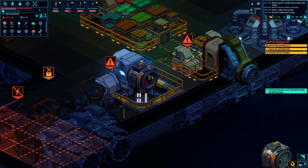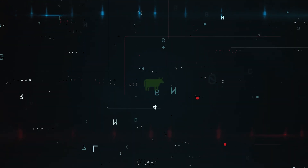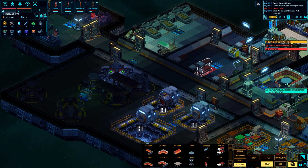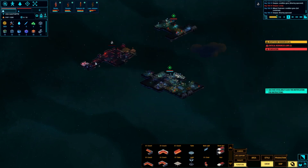Welcome back folks, we're continuing with Space Haven Alpha 6 on the HSS Xanthib and the Core, our two ships. I tore down the double bunks and built single beds so people will be a little more comfortable going forward on each shift. I'll catch you in a few minutes while I tear this ship apart.